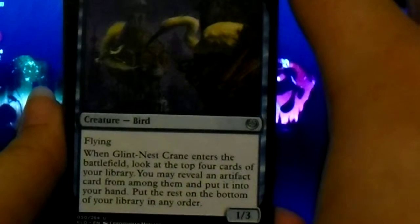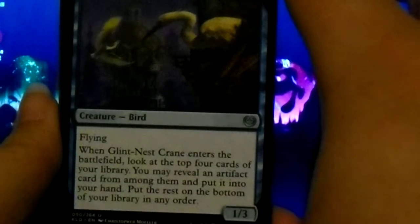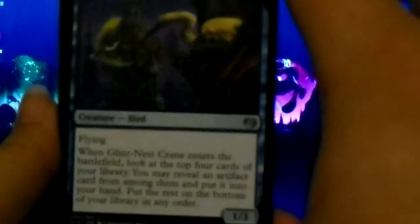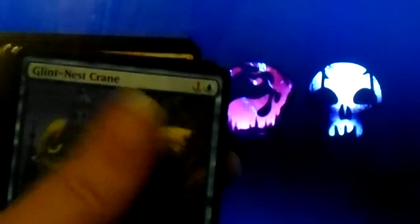Glint-Nest Crane — I'll speak English someday. Flying. And when it enters the battlefield, look at the top four cards of your library. You may reveal an artifact card from among them and put it in your hand. Put the rest on the bottom of your library in any order. I'm sorry I'm not always catching when it gets out of focus, but I try to. And I have two of those.